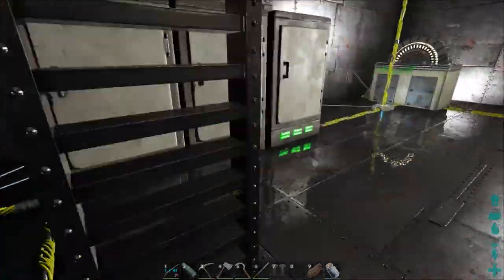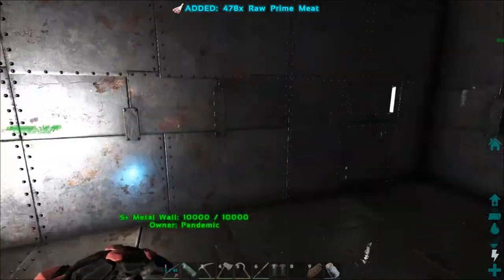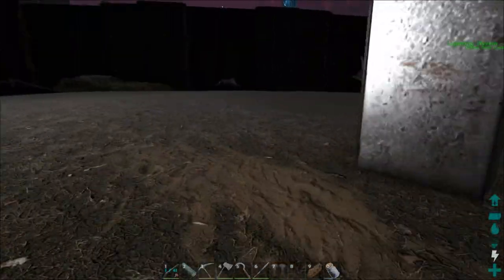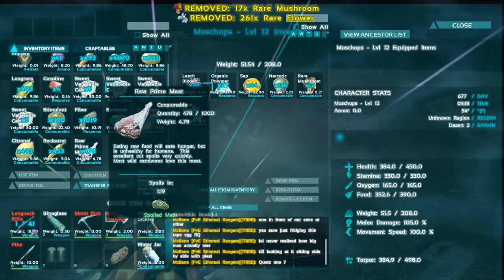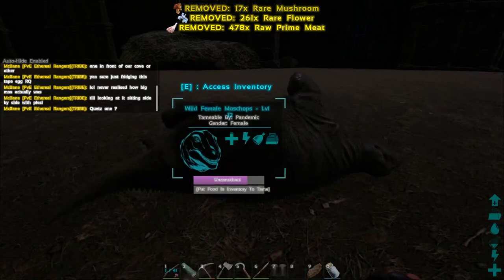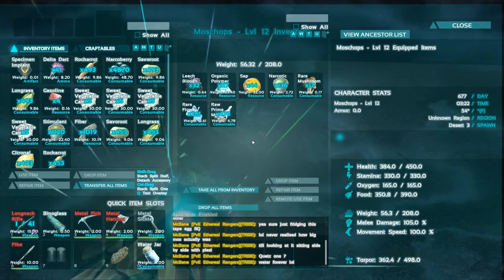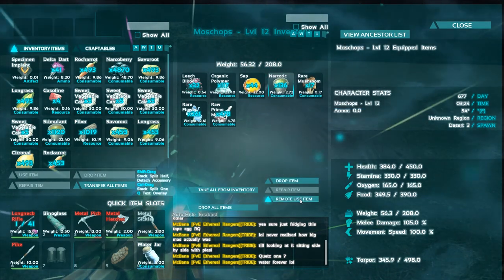The way Moschops work is they'll eat a variety of food, but leech blood, organic polymer, and sap are the three that give the most bonus levels post-tame. We have to watch the torpor level on these guys. Since this one is a low level, the other foods they take are rare flower, rare mushroom, raw prime meat, and raw prime fish meat. We don't have the fish meat but we have the other stuff, so we'll throw it all on there.